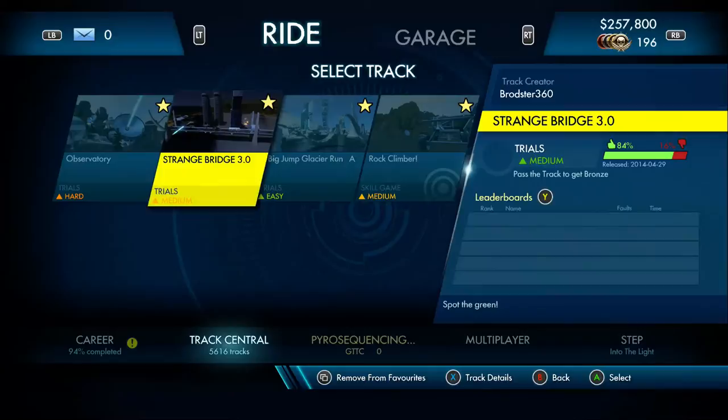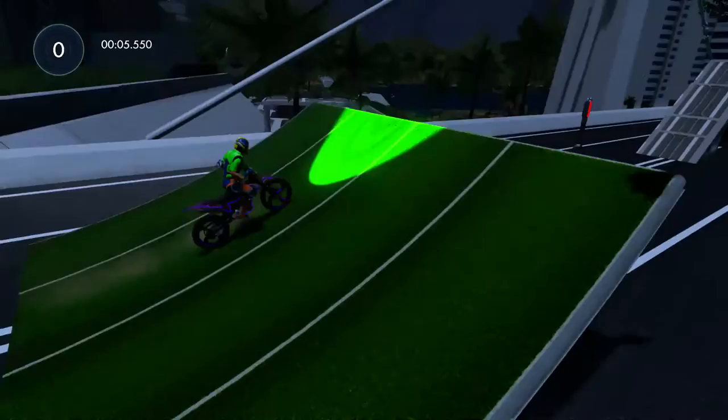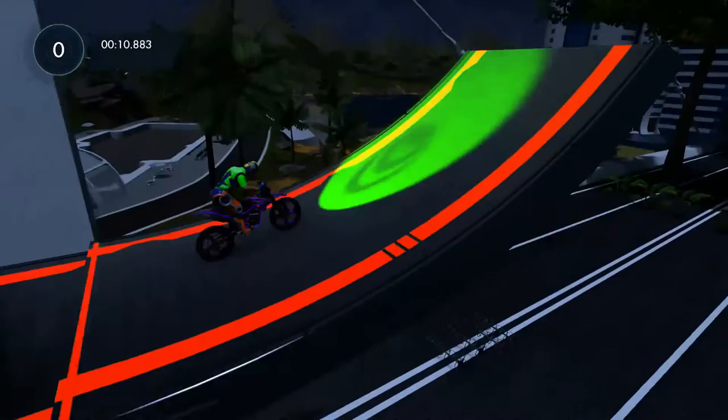Now we're going to the medium track — this is Strange Bridge 3.0. We're starting with cars next to us; I've got no idea what they're going to do. For this track we're using the Fox Bat.